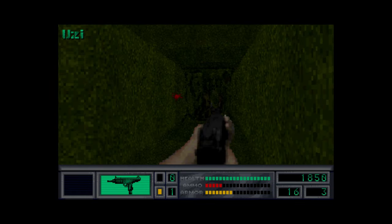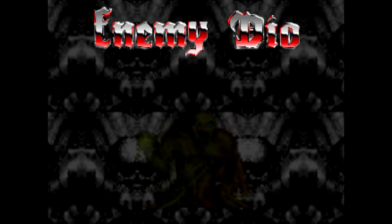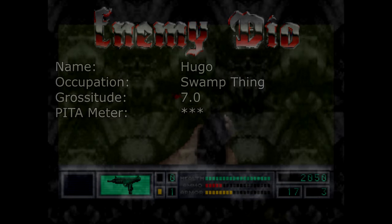Did you hear that? What's this? Oh my — it's like a moss monster! It's like a swamp thing. You can't shoot him when he's a puddle, if you couldn't guess. You get 7.0 on the grossitude. That's pretty fair — he's got a pretty gross-looking sprite. And he gets three stars, because you can't shoot him when he's a puddle. That's annoying.